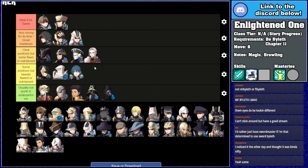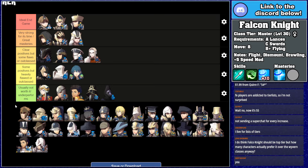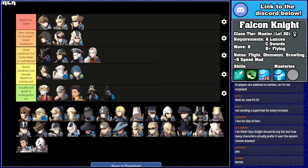Falcon Knight is an ideal endgame class — it's really good. It sucks that it's female-locked, but outside of that, it's pretty much everything you'd want: 8-move Flying with Canto and Lance Faire. Your speed-focused characters — Leonie, Shamir, Ingrid most obviously, Byleth — and units that want to make use of Bat Desperation would use Falcon Knight over Wyvern. However, the really awkward thing is all of the Swift Strike units are male, and those units would love Falcon Knight. If Falcon Knight was gender-neutral, it might actually contest Wyvern Lord, but as it stands, it just can't.